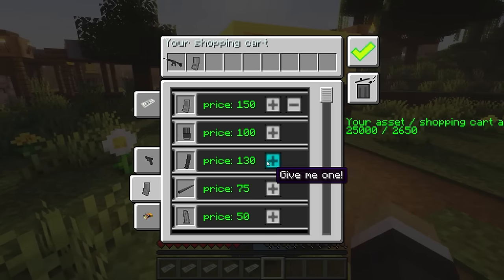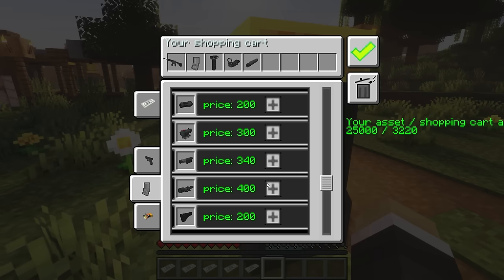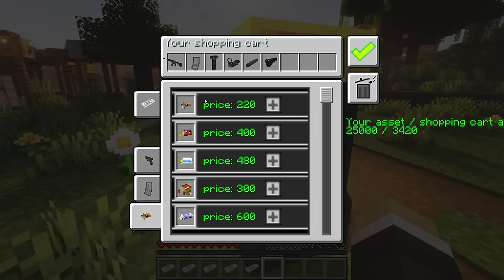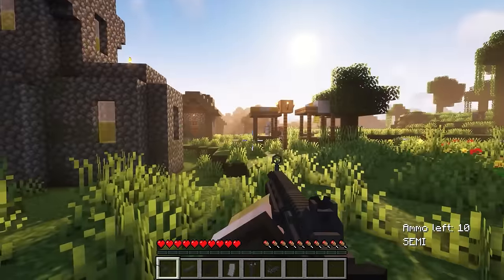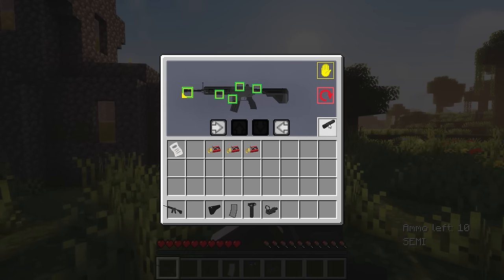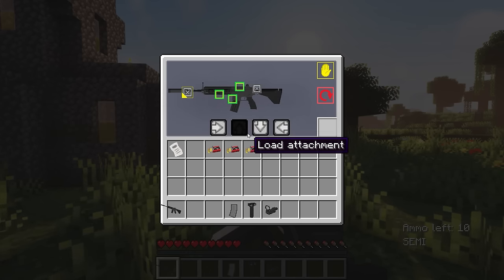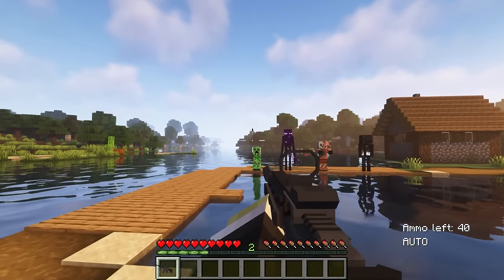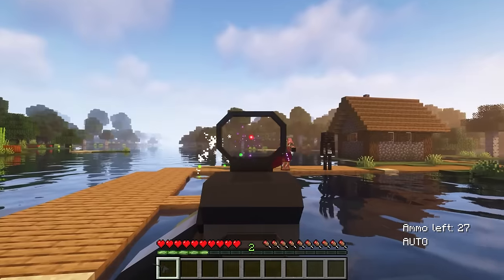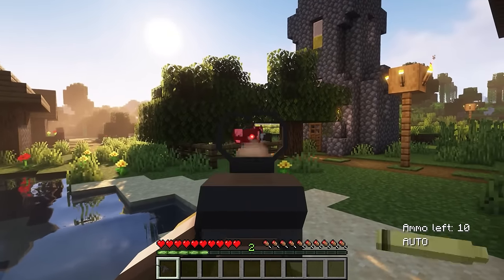I am planning to purchase an M4A1 rifle along with its essential accessories like scopes, magazines, and silencers to demonstrate how to attach them to the gun and how it operates. It's important to determine which accessories are compatible with your gun, as using the wrong ones can prevent them from being attached. You'll have a dedicated shortcut to access the accessory attachment feature — simply place the accessory in the empty box and find the appropriate location to attach it. This gun mod is one of the best available for Minecraft due to its great compatibility and user-friendly design.